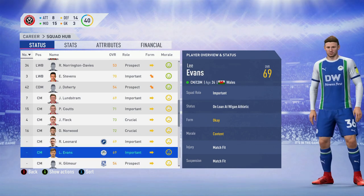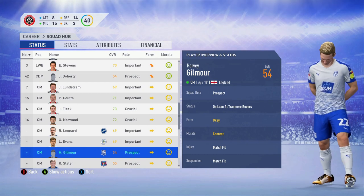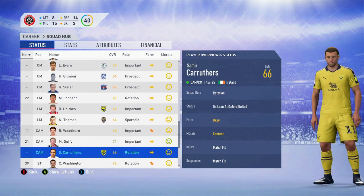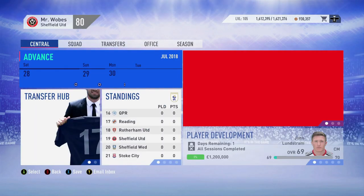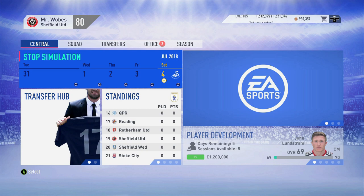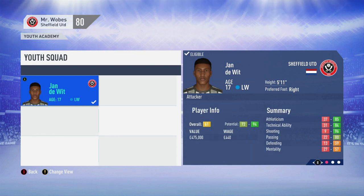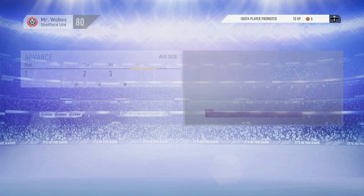Apologies — my microphone cut out. As I was saying, Lee Evans and Ryan Leonard are not going to get played because in real life their deals were made permanent at their loan clubs in January. Scrolling down, we've got Harvard Gilmore and Regan Slater out on loan. Nathan Thomas might be a decent player. We've also got Caruthers and Ched Evans who might get some game time. The future star scout has come in — the player's name is Yandewitt, a 17-year-old left winger, three-star skill moves.